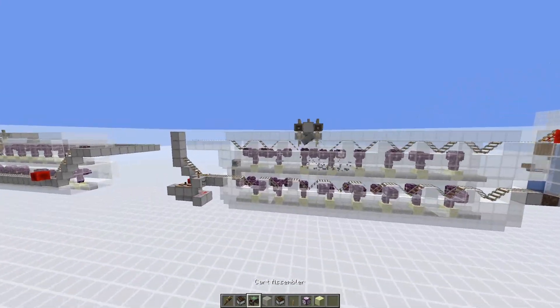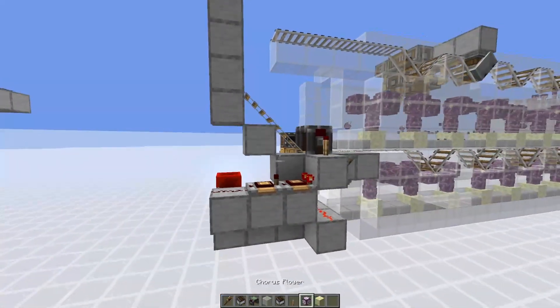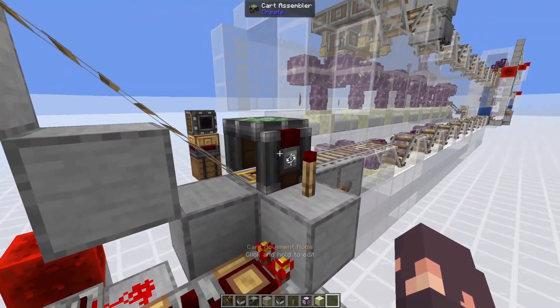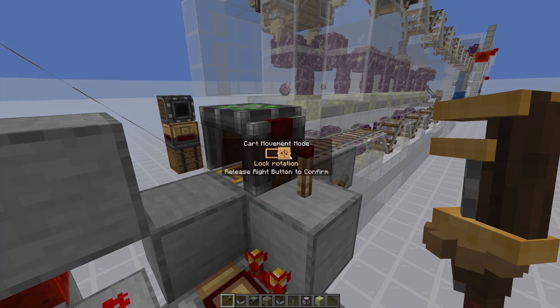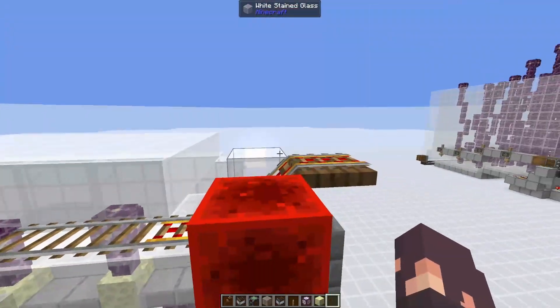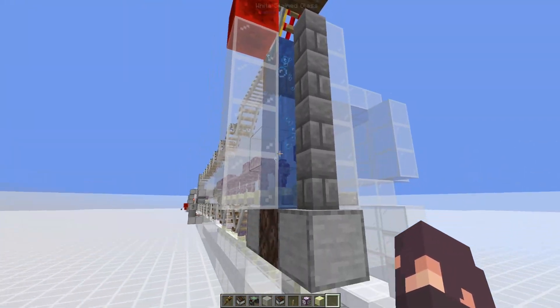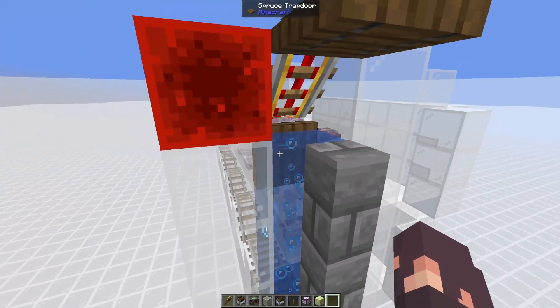For the people building the schematic, there are a few things you need to remember. The schematic comes with this cart assembler, and you're going to need to right-click it with a wrench and set it to lock rotation. Otherwise, this minecart is going to be spinning around as soon as it gets to this water stream here. You'll also need to place in the water, including waterlogging this spruce trapdoor.